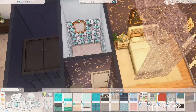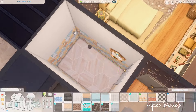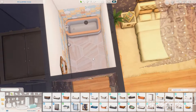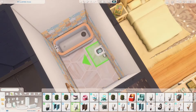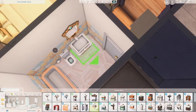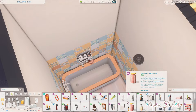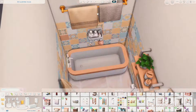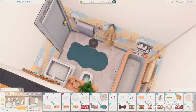We are finishing up the decoration of this apartment with the bathroom. The walls I used in the bathroom come from the Home Chef Hustle stuff pack, and also the tiles I used on the floor for the bathroom and the kitchen come from Discovery University, if I'm not mistaken.